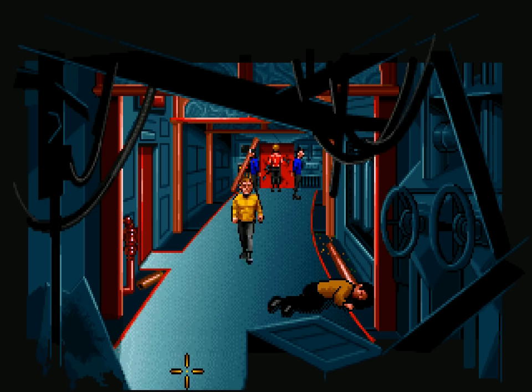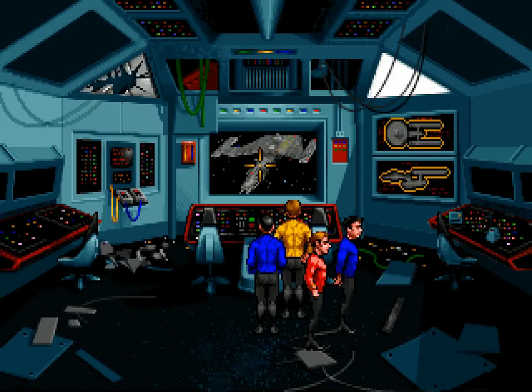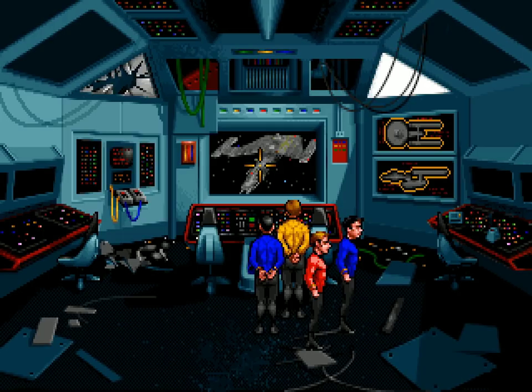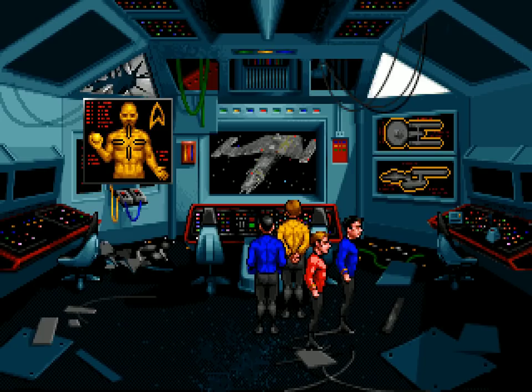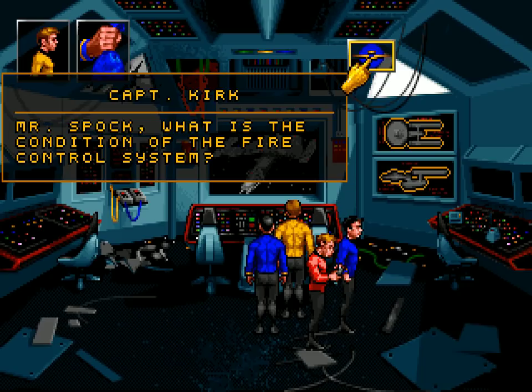Back to auxiliary control. Let's save — it's a good idea to do that here. We still need power to the weapons, which we still can't do without lowering the shields, so that's kind of a problem. Trying to use them now does not work. 'There is no power allocated to the weapons system, Captain.'